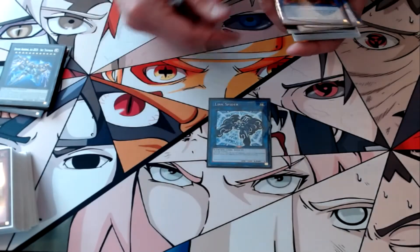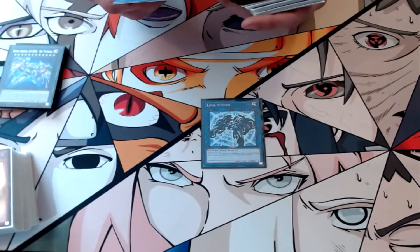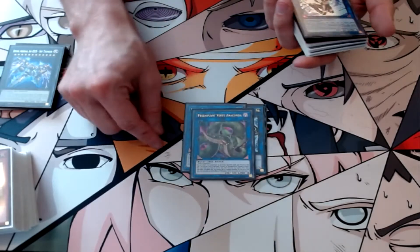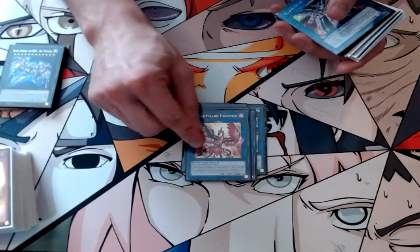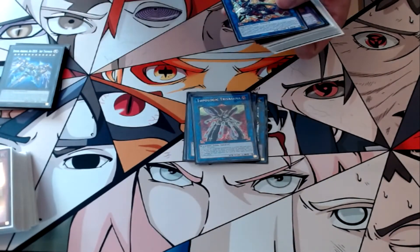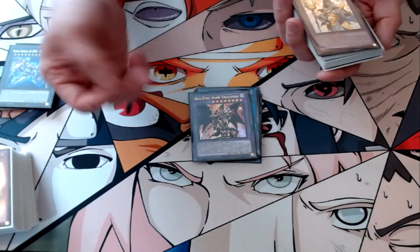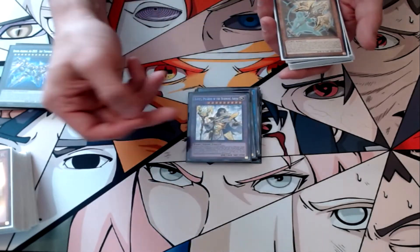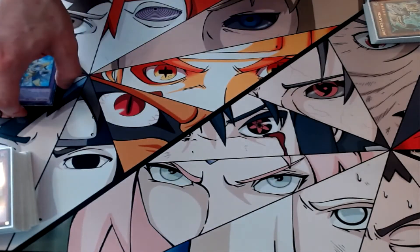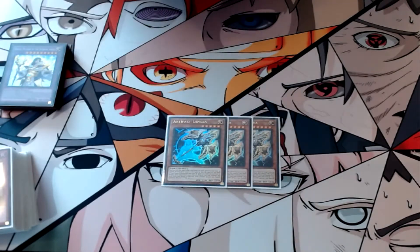For links: one Link Spider to clear Dinowrestler off the board when we need an effect monster to make Verte. One Cherubini because it's Cherubini and it's broken. Verte was played but never summoned independently. Nightmare Phoenix — never summoned. Topologic Trisbaena — summoned it once, didn't even activate the effect. Borrelsword Dragon — never summoned. Dragoons — summoned it literally every game. Pitknight Earlie — never summoned.